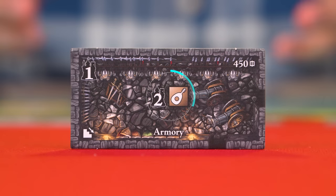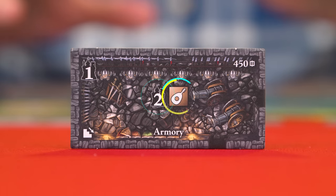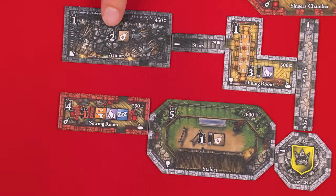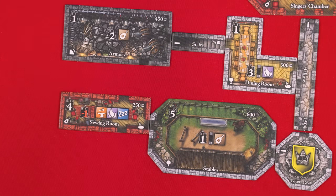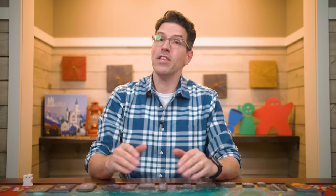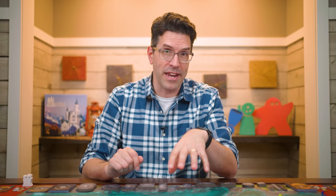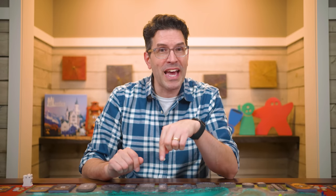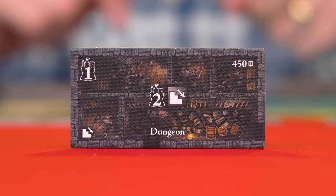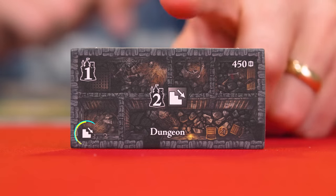Finally we have the downstairs bonus. These are only on downstairs rooms and earn you the related amount for each room of the indicated type anywhere in your castle — currently and for each such room you add later. For example, the activity room symbol means you'd earn two points for every activity room in your castle. It's very important that when you add a new room you not only check the points on the room just added, but also from any other rooms that would earn or cause you to lose points because of the tile you just added. In the case of a dungeon scoring points for every downstairs room, you also include that room itself.